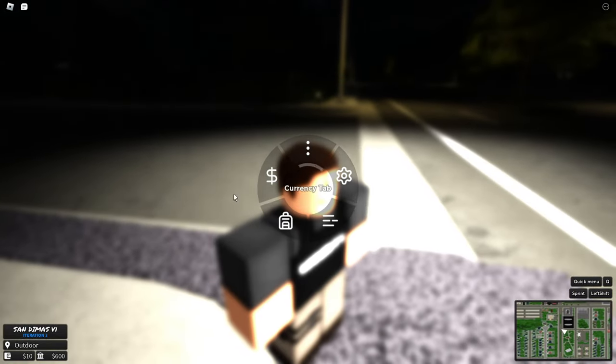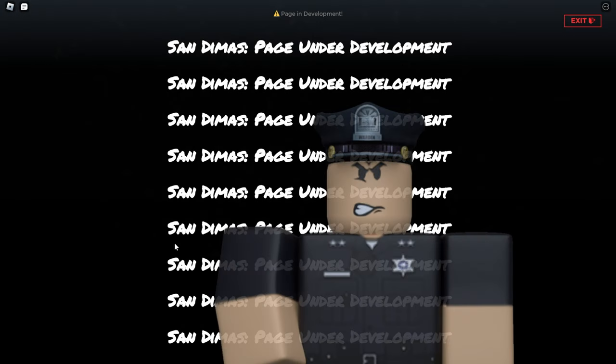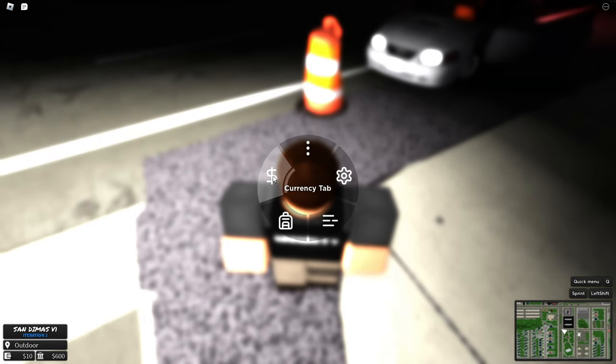If we press Q we get this little cool menu where you can actually go into the settings — though that page is under development, which is one of the things they need to fix. But we also have a credits menu, a currency tab, a player stats tab, and a team change tab.